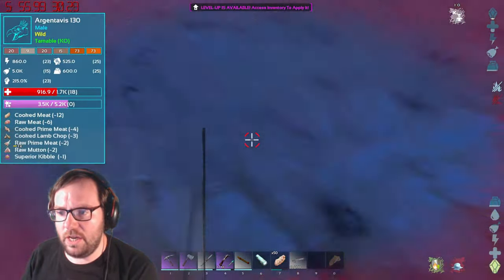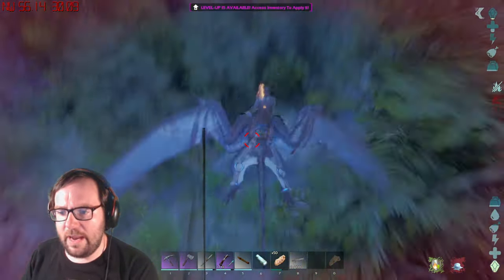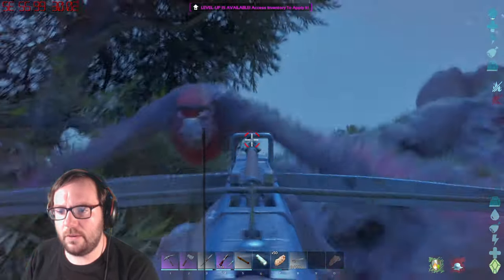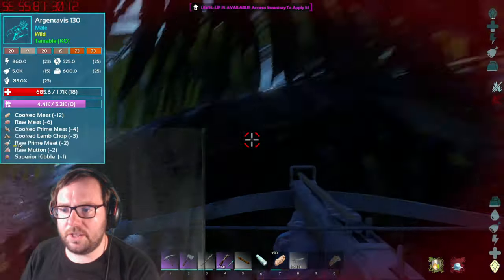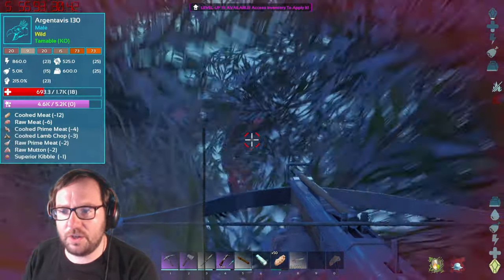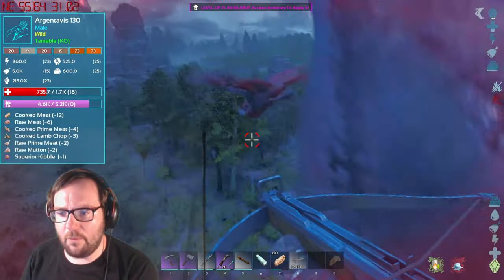If we could find a high level RG — there's a 130 RG! For real this time. I've got the Pyromane on and I'm still freezing. I'll knock this guy out since it's a 130, it's not as strong as the one we had before, but it's at least something.